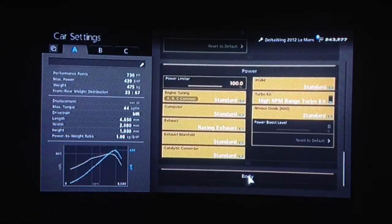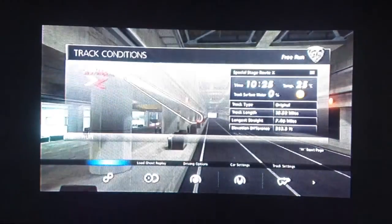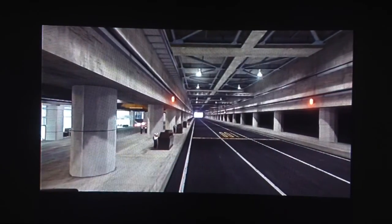You want your high RPM turbo and you want your rear downforce set on 1,000 kilos. Traction control we've got turned off because as always it is quicker.